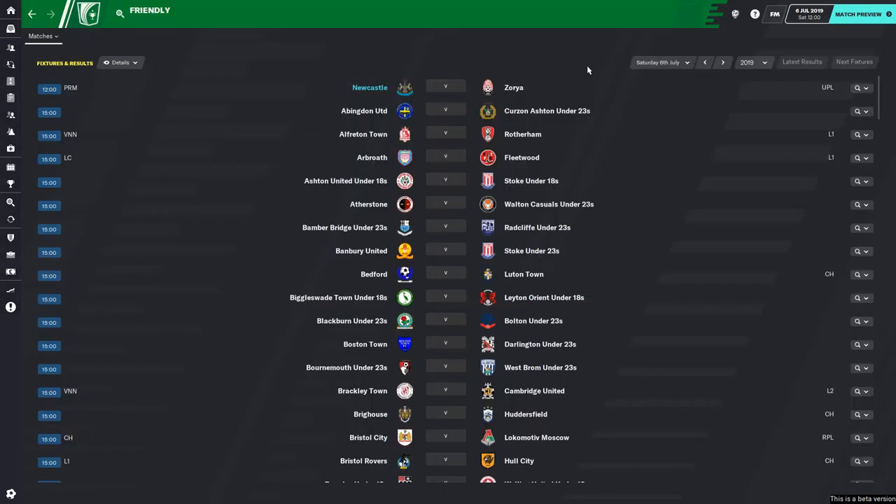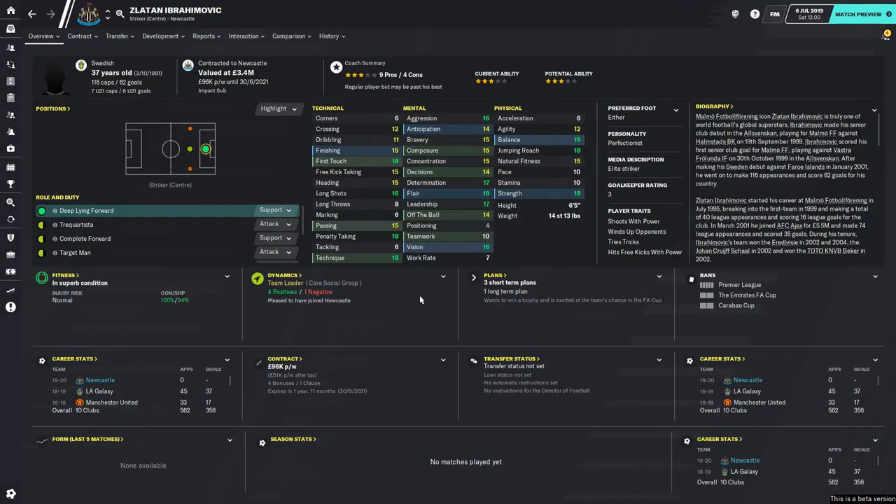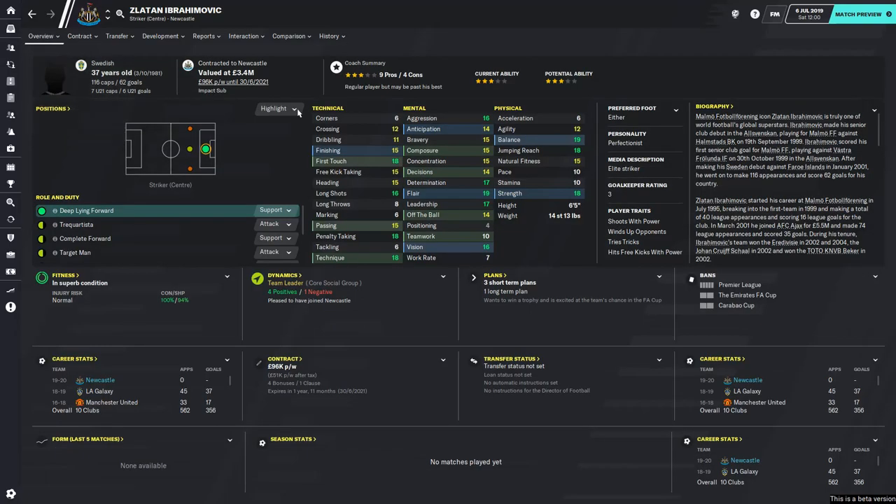So this first friendly isn't actually going to be against Lokomotiv - we've arranged one against Zoya. And we've actually had a new arrival at the club. Obviously just a few moments ago we agreed we wouldn't be signing anyone over the age of 30, so with that in mind we signed someone a little bit north of 30 - closer to 40, in fact nearly 40. But it's this man - you might have heard of him - it's Zlatan! What is Premier League without Zlatan? We brought him back from the LA Galaxy for 1.1 million - an absolute steal. He's going to bag the goals, they're going to love him in the black and white stripes.